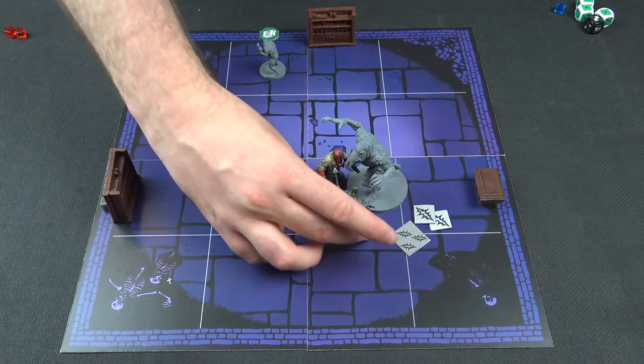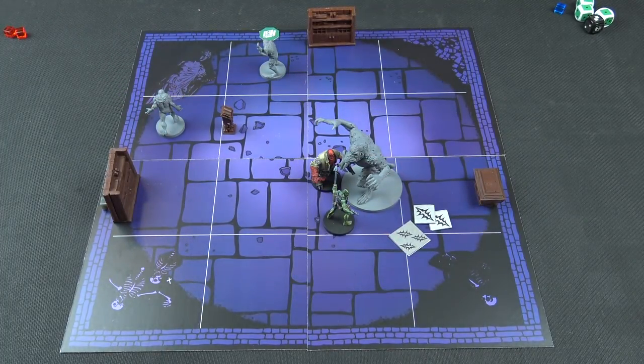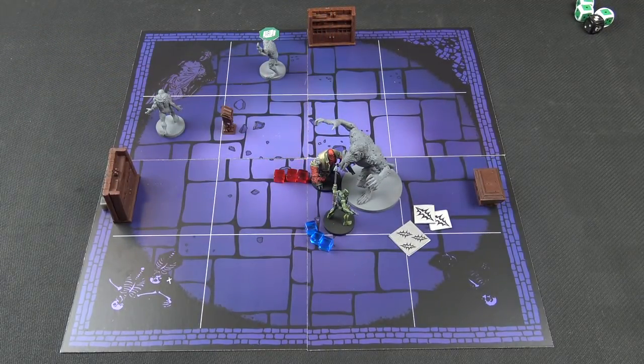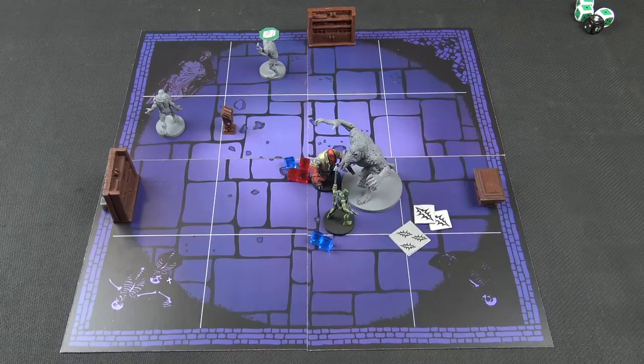We are heading over to the end phase because we can't recover, so we go straight to the refresh. Immediately we get our cubes back. I can use my strategist skill to donate a cube to Hellboy - I feel like he's got a better chance at doing damage - so I'm going to spend one of mine to hand it over to you. No pressure mate. We will go to the enemy phase.